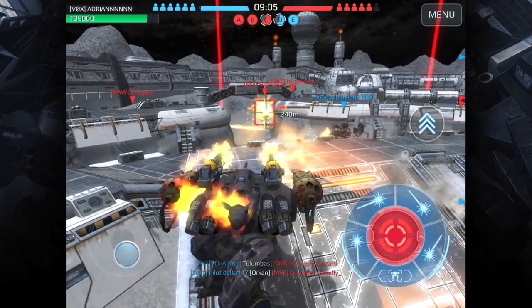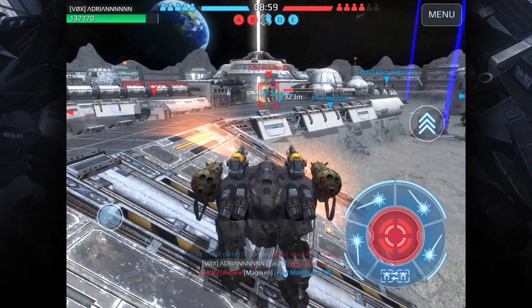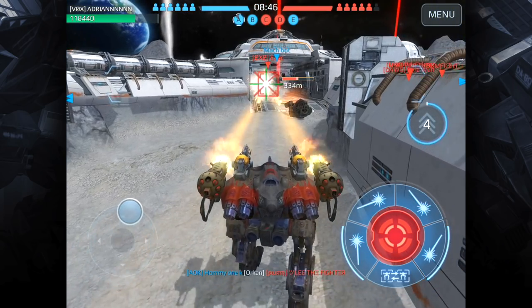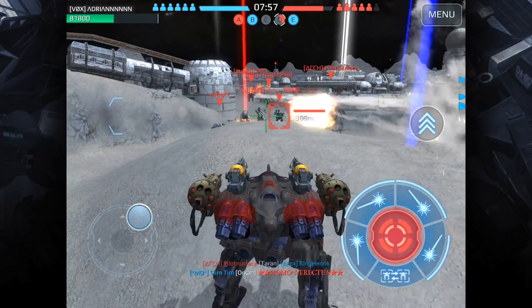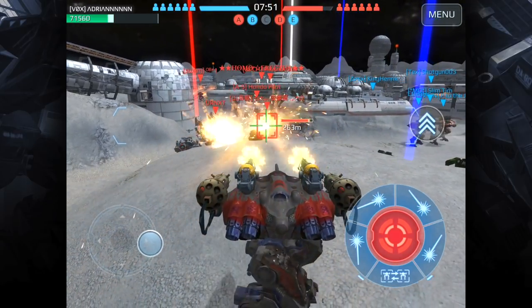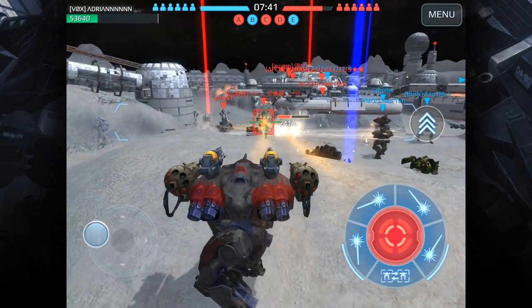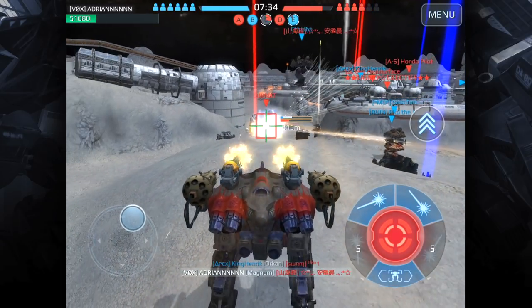Now let's look at the Tyran weapon. Here I'm wearing down a Balkazari with Tyrans and Magnums on my plasma Griffin and I was able to take it out. The same thing applied to this Kumiho dashing through the center on Moon map — it couldn't withstand the plasma. In this next clip, taking down a Haichi — the plasma weapons went right through his shield. And here again on Moon map, I'm focusing down a Balkazari. The Balkazari has a dash ability and a physical shield, but I used cover and peeked over the hill to hit it with Tyrans.